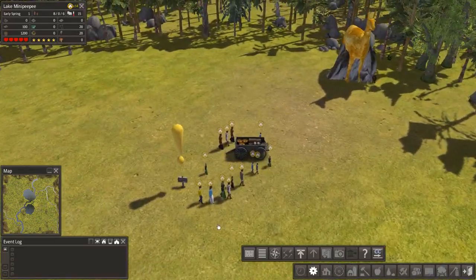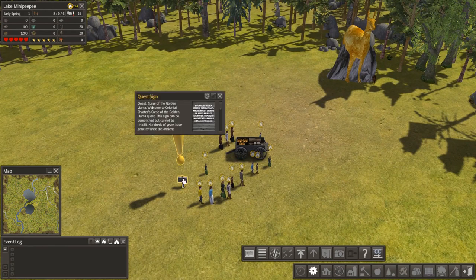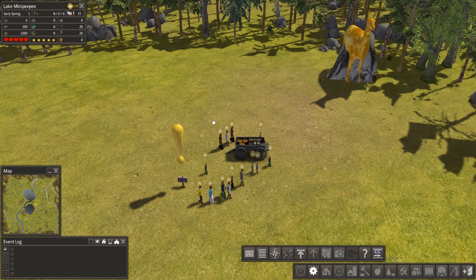Now a couple of things to show you before we start. This is a quest sign - Curse of the Golden Llama. 'Welcome to Colonial Charter's Curse of the Golden Llama quest. This sign can be demolished but cannot be rebuilt. Hundreds of years have gone by since the ancient civilization living here was wiped out by a combination of old world diseases, war and famine. Greedy explorers flocking here en masse disappeared one by one into the dense woods without a trace, never to be heard from again. Those that did come back lived out their lives very rich men indeed. Now you're here for a totally different reason - to survive. Will you succumb to the same fate as those brave, perhaps stupid, dead men and women? Or will you pay the ancient gods in blood for your wealth?' Very, very cool - it's all very atmospheric.